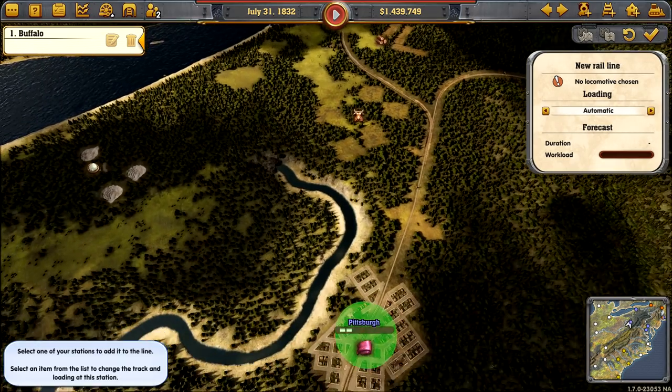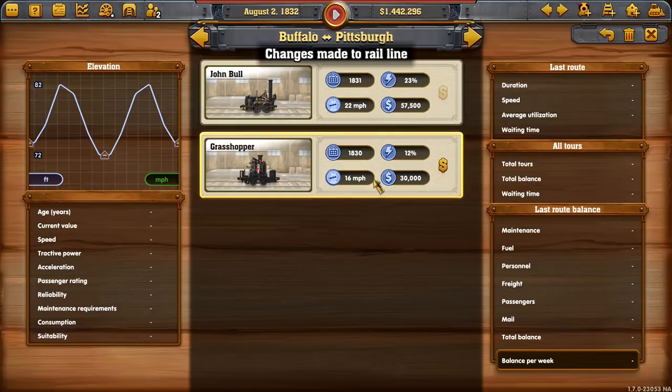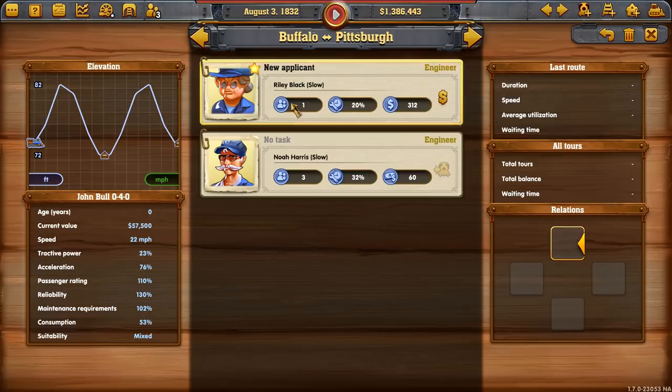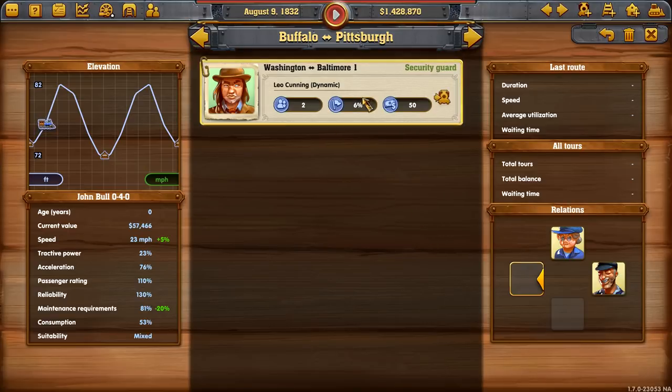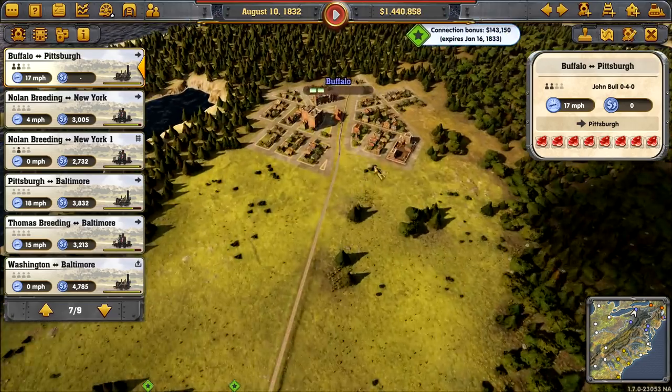We'll go from Buffalo to Pittsburgh and do automatic loading. Add a locomotive — we'll buy the John Bull, that's our best one. We can add an engineer to it. We've got a stoker and more power option. That's been done. I think that's done.